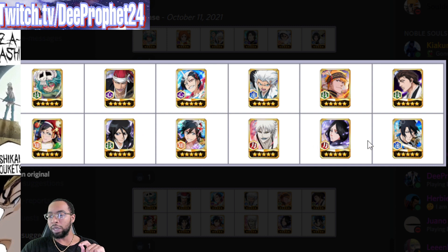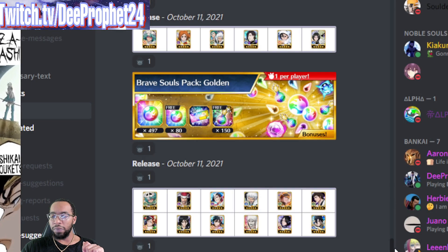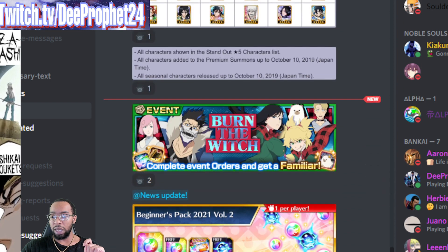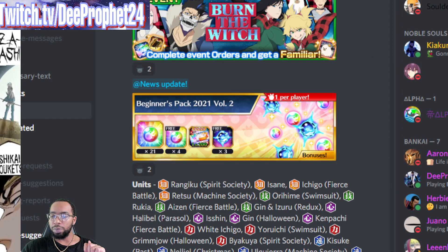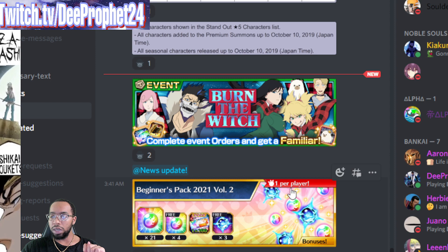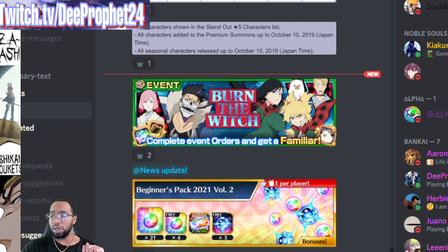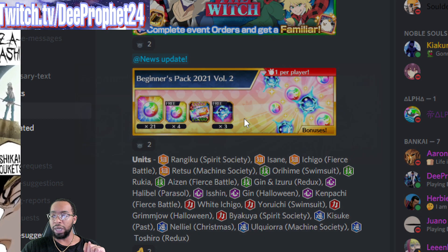Some characters there are garbage and pretty bad. That's the 585-orb pack. For the Burn the Witch point event, you get the new Old Sushi familiar from the point event — there is no special move source. And here's the new beginner ticket.